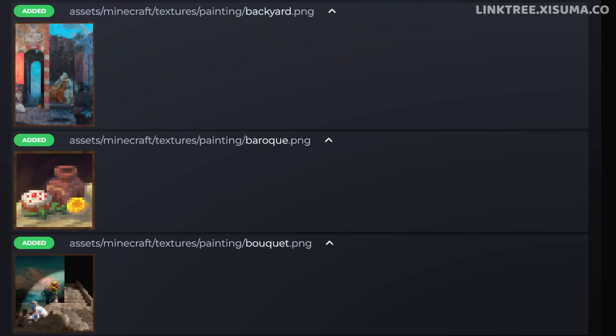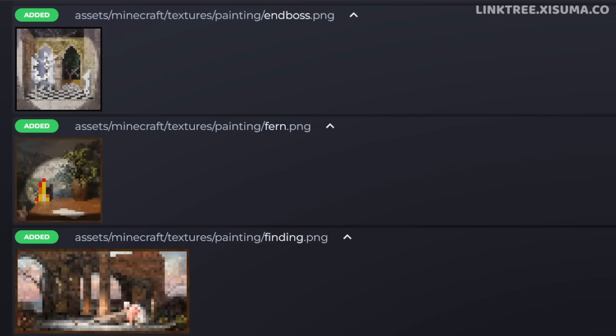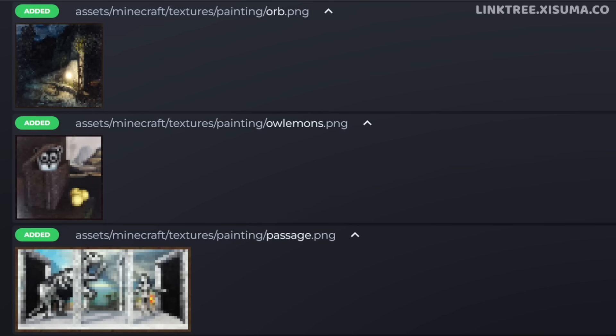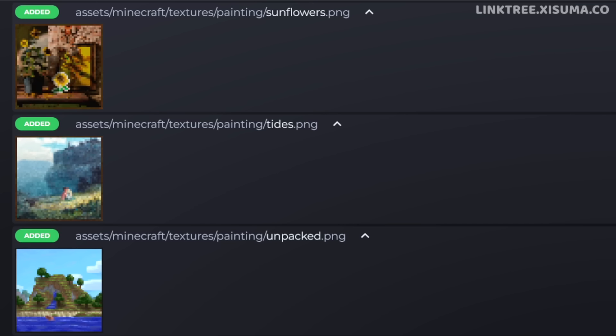The paintings are: Backyard, Baroque and Bouquet, Cave Bird, Changing and Coton, End Boss, Fern and Finding, Humble, Low Mist, Meditative, Orb — one of my favorites — Salamons, my other favorite, Passage. I think I'll put Pond in my list of favorites too. Then we have Prairie Ride, Sunflowers, Tides, and lastly Unpacked.